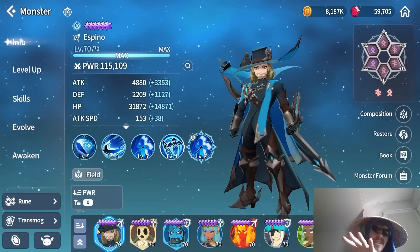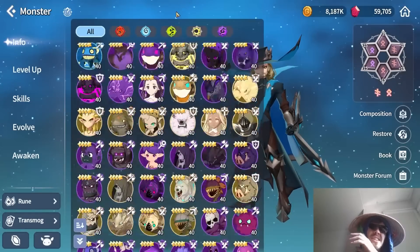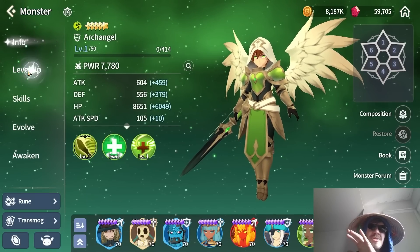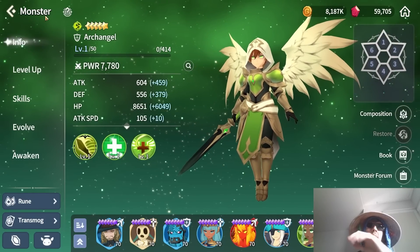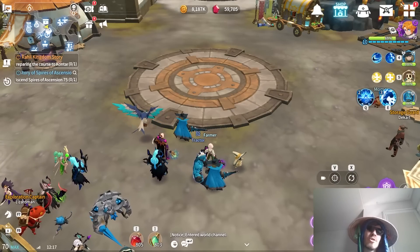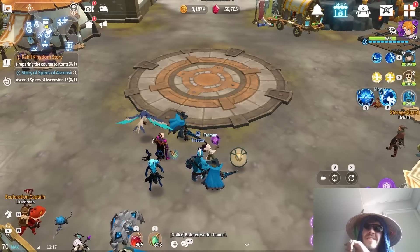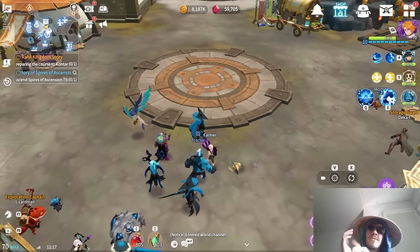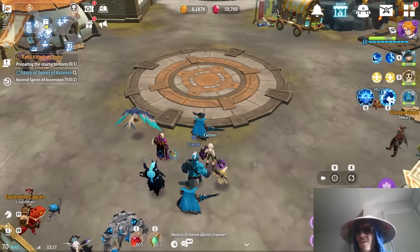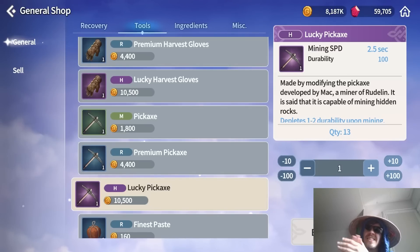The best way to level up your account level is to level all of your units — nat5s give the most XP, followed by nat4s. Just pick any unit and fully level them up. This also combines with the previous point: leveling your summoners gives 500 XP each, so leveling all three summoners to 60 will be a very significant chunk of account XP overall.